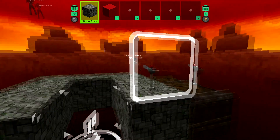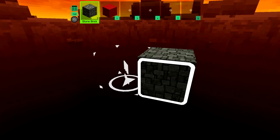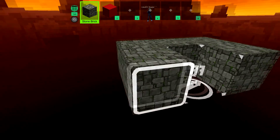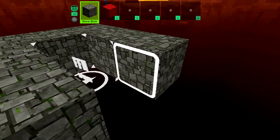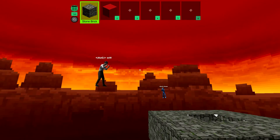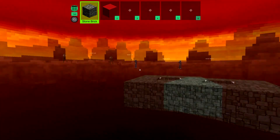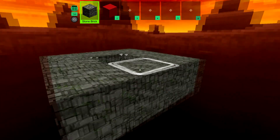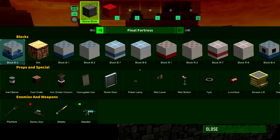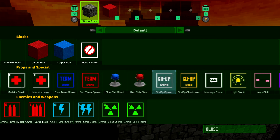Red buttons everywhere! Alright, let's get this going. We'll put it as free for all. Who wants to build with me? Robbie, do you want to build with me? Alright, and then Will and Des take the other side. We'll build a fortress on either side and try to make it capture the flag.